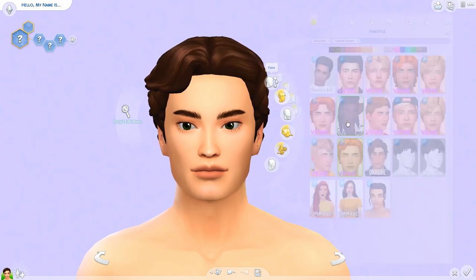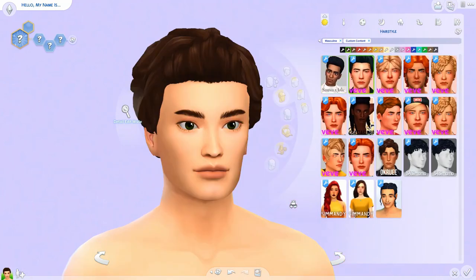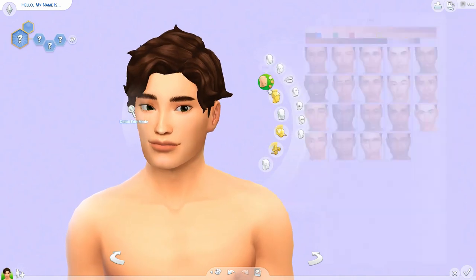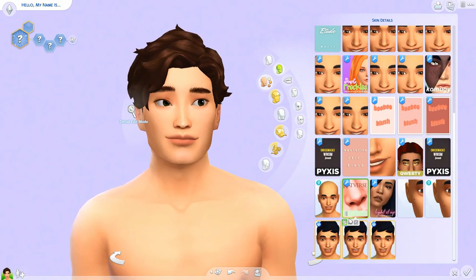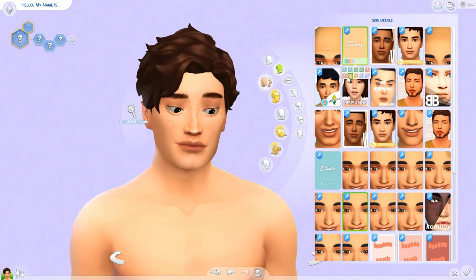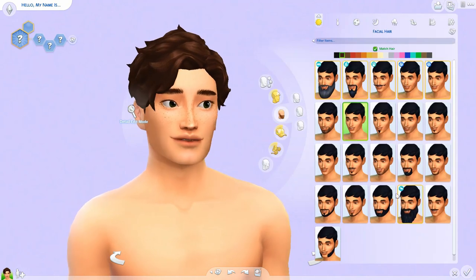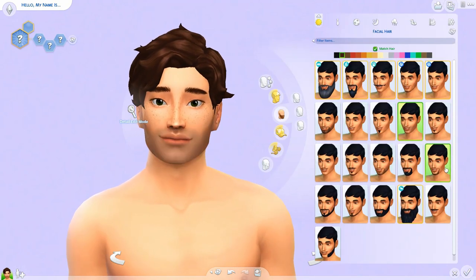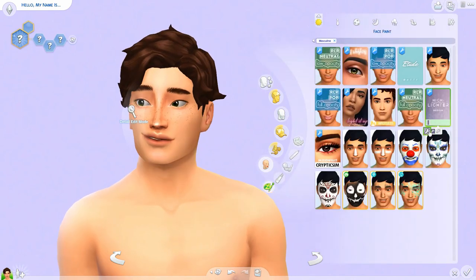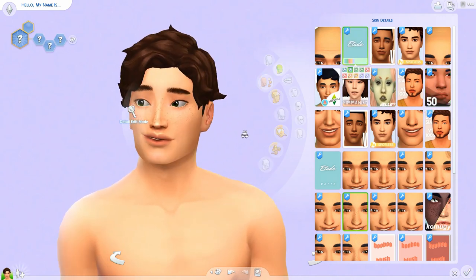Basically, what you have to do in this challenge is create two Sims — male/female, female/male, whatever you want — as long as they can create a child, and they have to look absolutely beautiful. Cora noticed that whenever she'd randomize kids from two Sims, they'd always turn out awful. So she made this challenge to hopefully produce a beautiful offspring from two beautiful parents. That is the aim of the game.